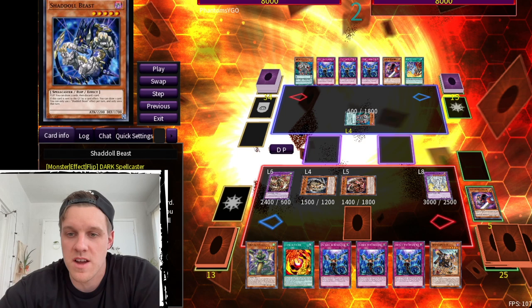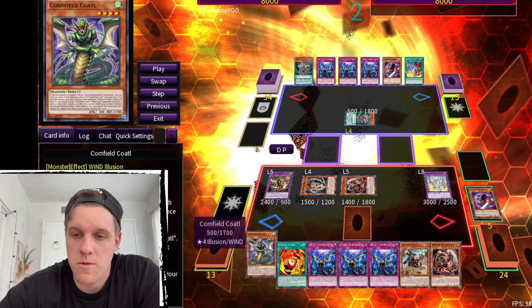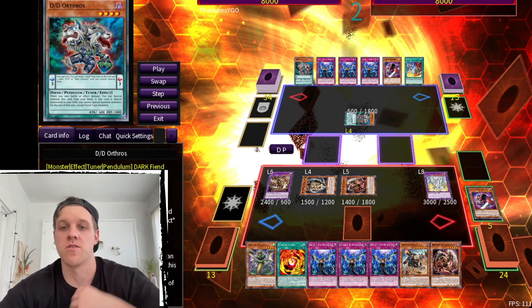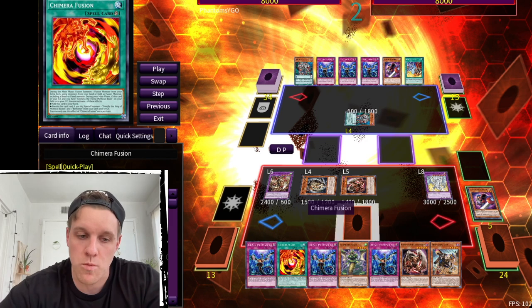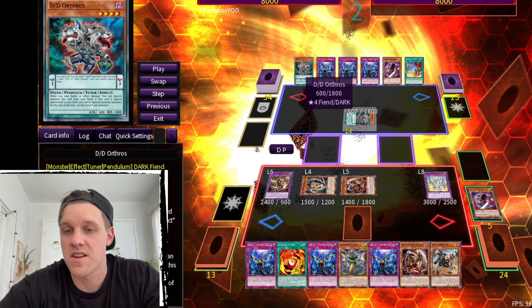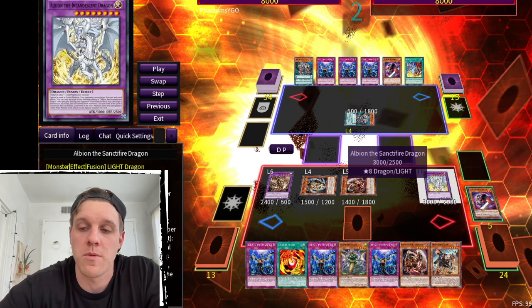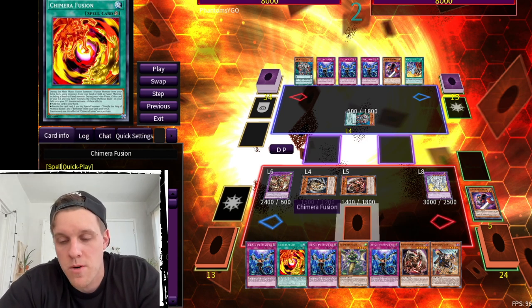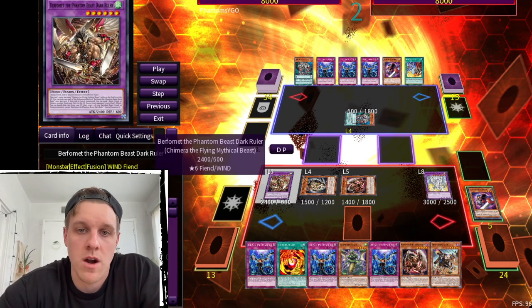We activate Berfomet since it was special summoned, searching Spring and Skip for follow-up. Then we summon Gazelle to search our final copy of Berfomet — so we have Chimera Fusion, Kit, Berfomet, and the searched Coatl in hand with a ton of advantage. When the opponent sets back row, we flip Chimera Fusion into Guardian Chimera to pop two back row. Note that when DD Orthos is destroyed, it goes face-up to the extra deck so we can't loop it with Albion like Gimmick Puppet — but with two Chimera Fusions popping up to four cards and massive damage, we should OTK next turn.